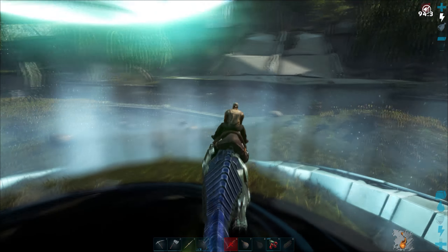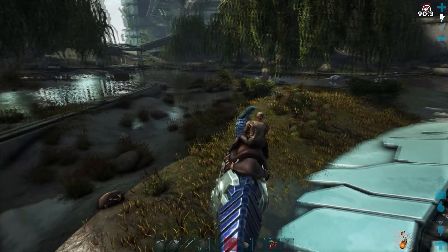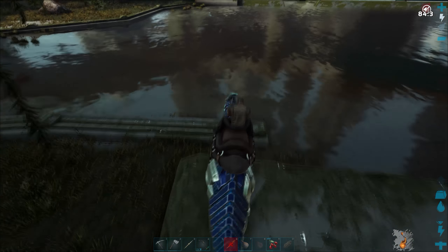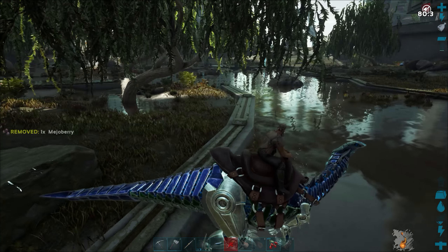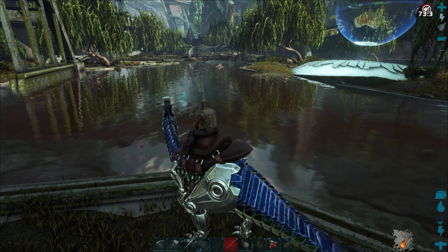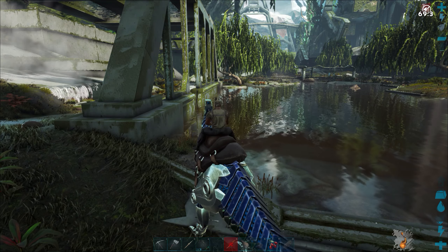Let's get back and check on that Stego — she might be getting close to done. I've gotta be careful here. I need to come back, because there are frogs here and I may want to tame a frog. I think I just saw one hopping around right here next to the water. Yeah, there's one right there in the water. But there's also snakes and alligators, so we gotta be careful.